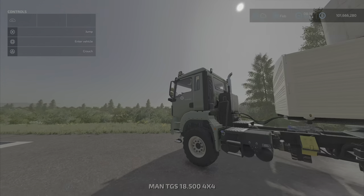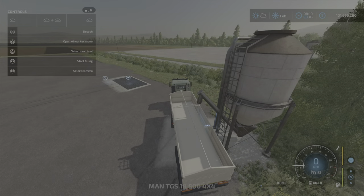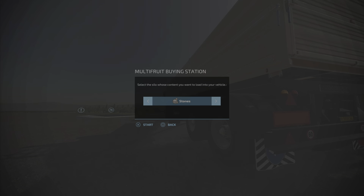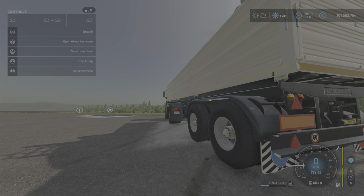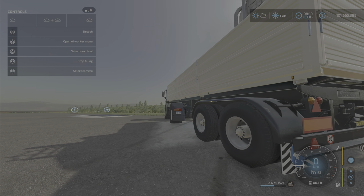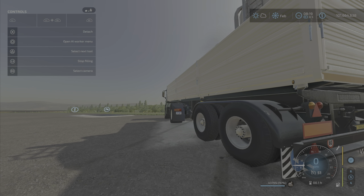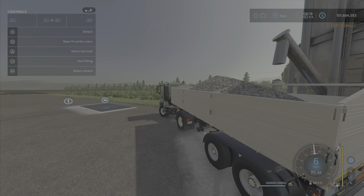Here we have it under the buy-anything silo. Let's just take a look at this back while I fill it with rocks. You can see a definite weight being applied to this trailer. The suspension is sagging and the tires are deforming — all that cool stuff.